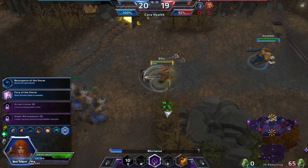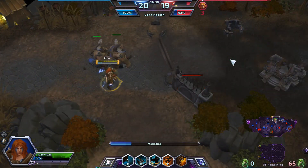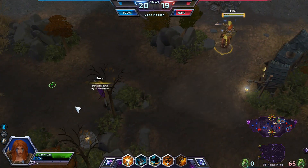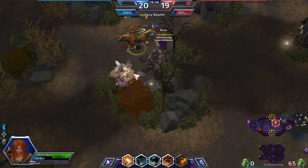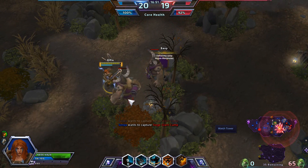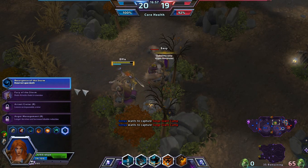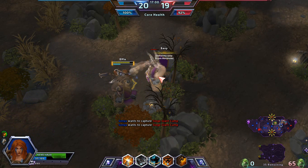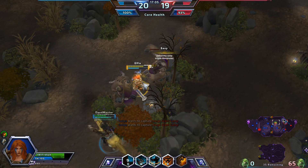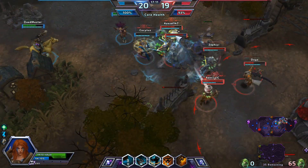I like to go Resurgence of the Storm rather than Fury of the Storm. Resurgence of the Storm is kind of like a Guardian Angel if you play League of Legends — except instead of coming back where you died with half health, you come back at the base with full health. It's like an instant respawn, essentially a buyback, except it doesn't cost anything and has a cooldown of every 120 seconds. You can tell if it's active by the blue aura around you.